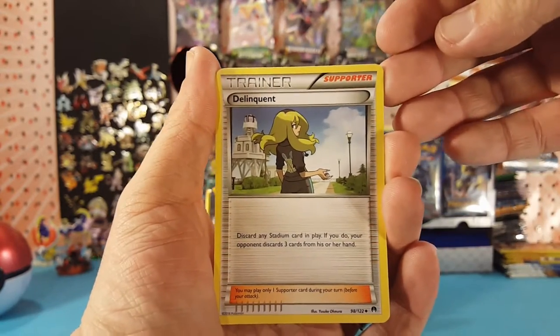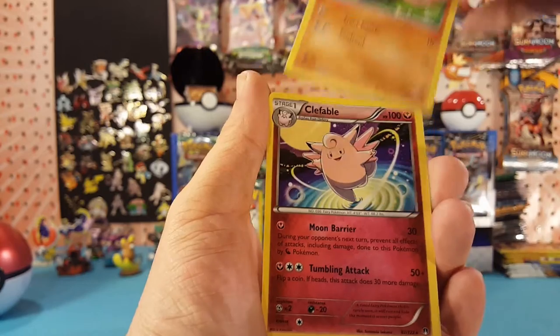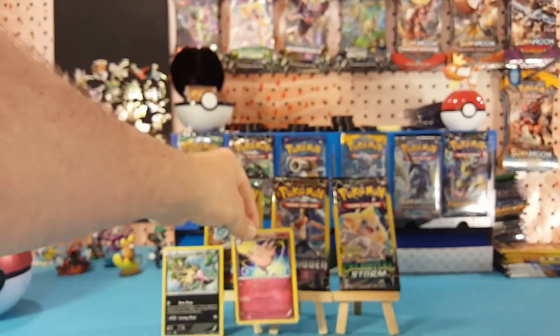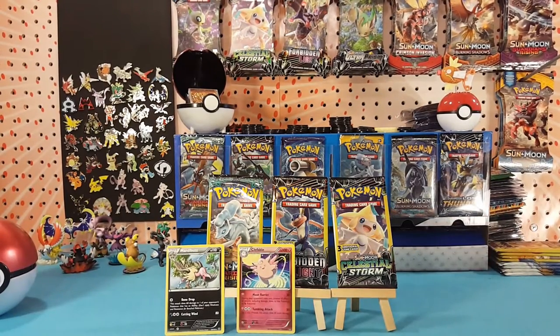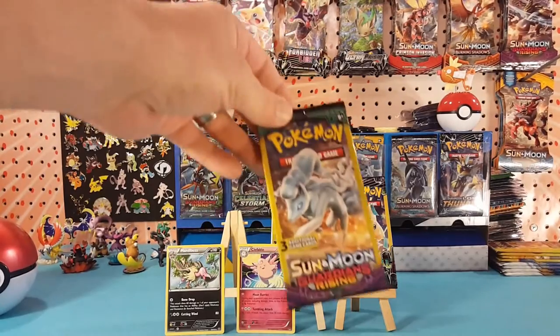Breakpoint — we start off with a Delinquent, Pancham, and Clefable, which is another regular rare. Two for two with the regular rares out of the three-card packs.